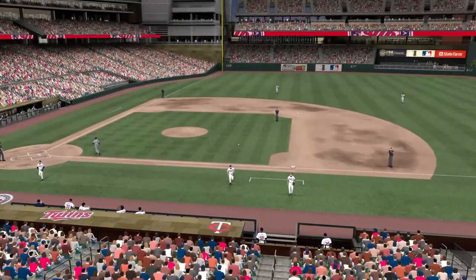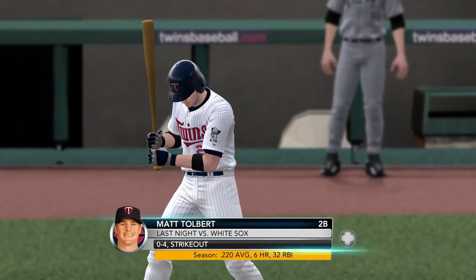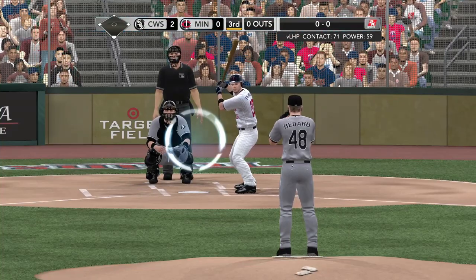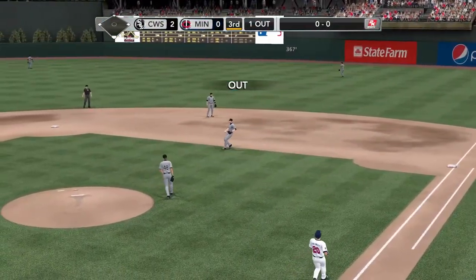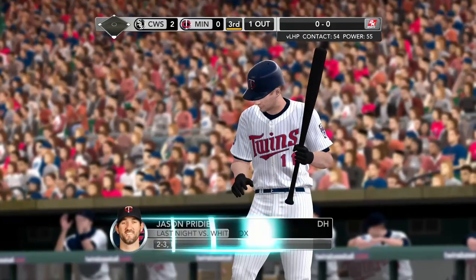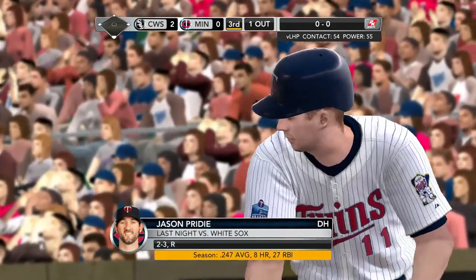You've got the bottom three in the lineup due up. Tolbert at the plate — frequently walked, the most walked hitter in this division. Tolbert — liner between first and second, and Konerko makes the catch. He's pitching well right now — that's seven straight that he's retired. He is really locked in. Nobody on base, one away.